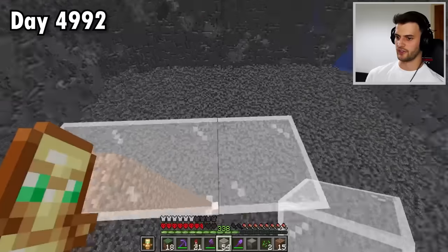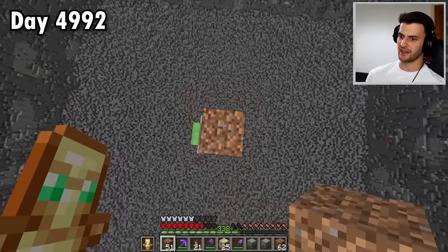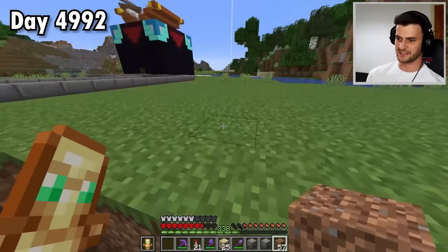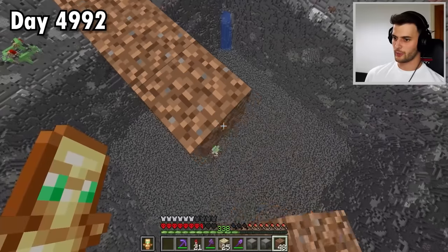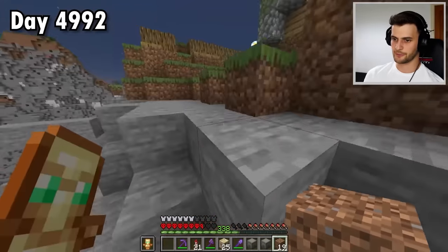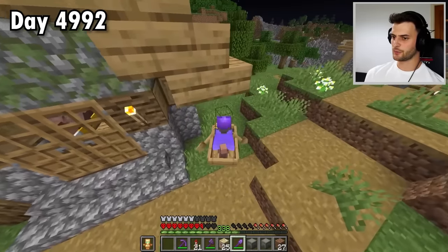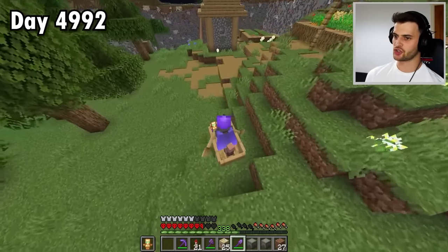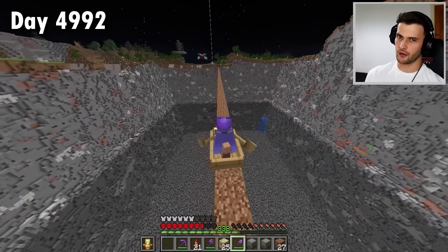Which actually just involves getting more villagers into this place. I reckon this time a higher up bridge is probably the answer, that way this bridge can be used for multiple villagers and it's a bit easier for me to get to. Problem solved. And I have been getting baby villagers here and there, which is handy. But if I had used my brain, I would have had them breeding whilst I was doing the entire perimeter. Yeah, it's not the most efficient thing, but I only need about 15 of them, so not too crazy of an amount.